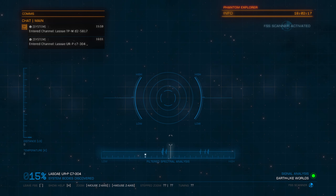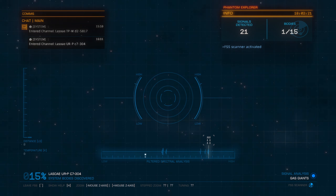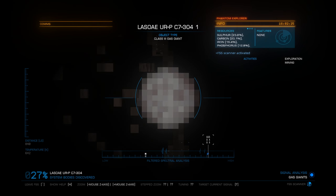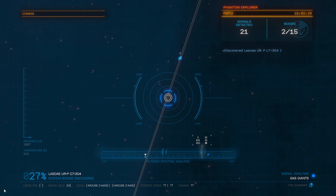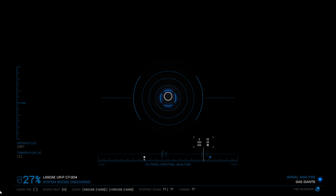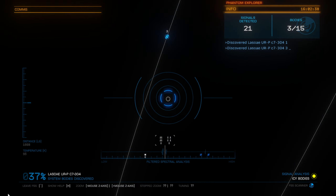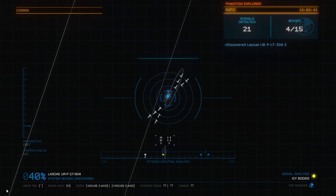Alright, system scanner — you can see at the bottom right, we're looking for earth-like worlds, ammonia worlds, and water worlds. There aren't any here, but there are few enough bodies in this system that we're going to go ahead and do a scan. In the top right you can see features over there — we're looking for biological. We're looking for at least two on a single body; that'll make it much more likely that we're going to find something interesting, rather than just a bust.